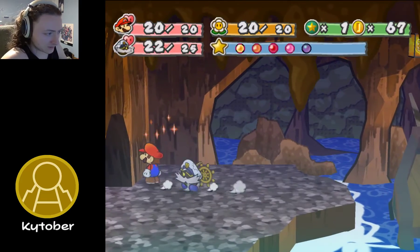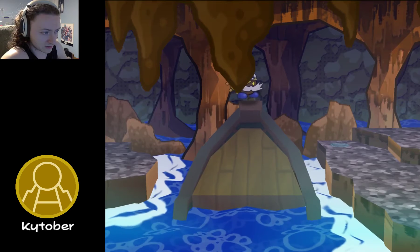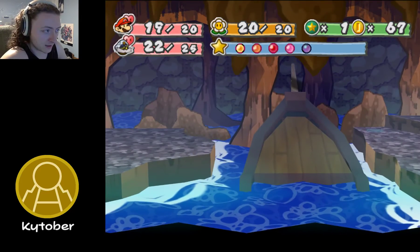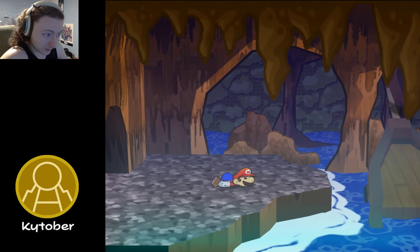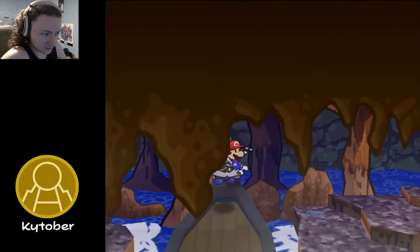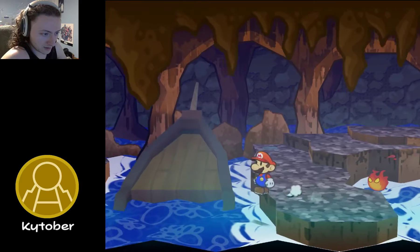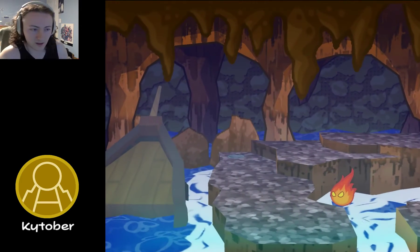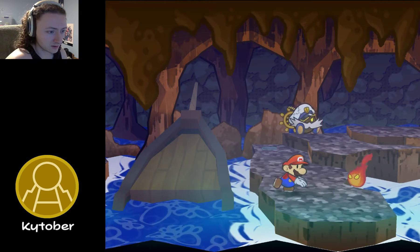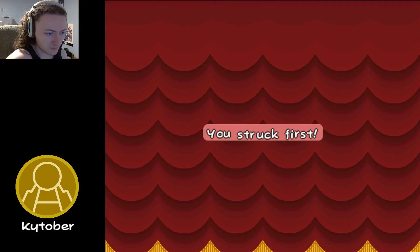It's not going to be about leveling up right now — it's more about just succeeding and doing what we need to do. Not falling in the water — that would be pretty helpful. I said it would be pretty helpful if we didn't fall in the water. A Shine Sprite, right there — it's the one I want. Why do I keep walking into the water? Probably because I'm still drunk. It's three in the morning.